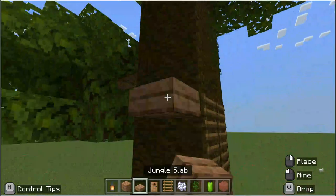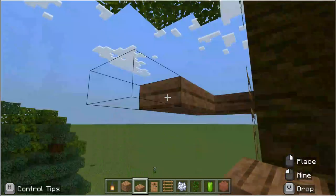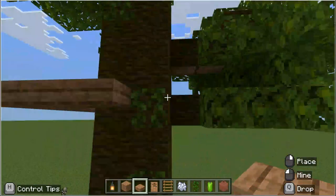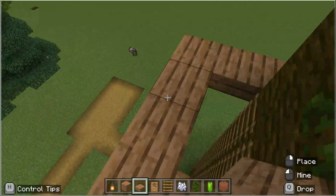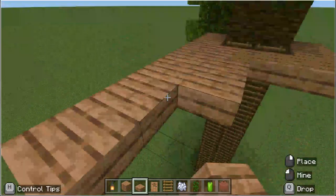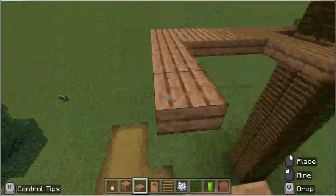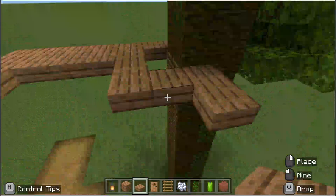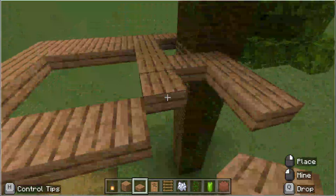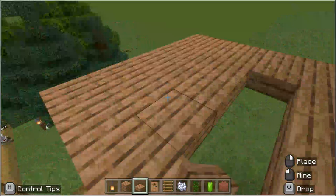Then you want to add jungle slabs or planks. Slabs are better because they don't take up a whole block and they make your tree house look nicer. Add some slabs up the front, then build out your tree house however many blocks you'd like. If you want, you can use glass blocks to fill in the floor so you can look down on your base, but today we're not going to do that.